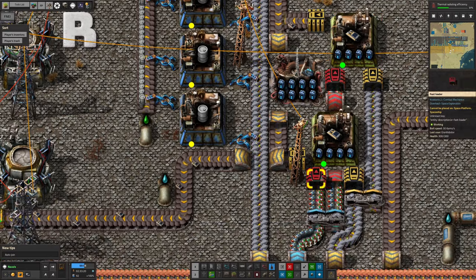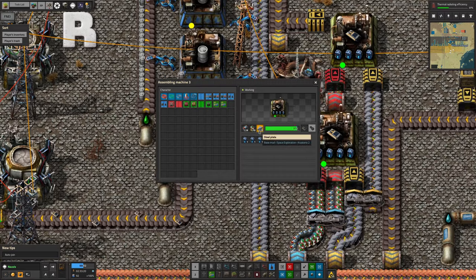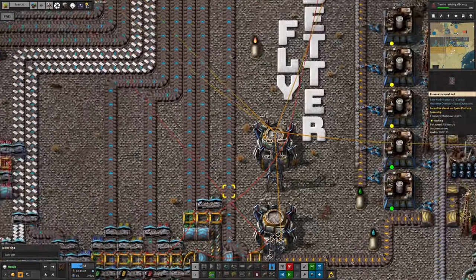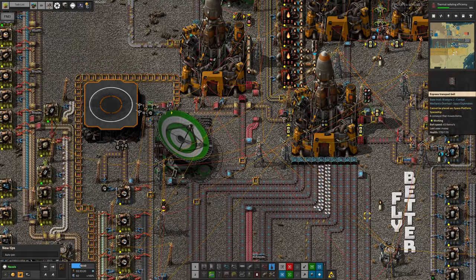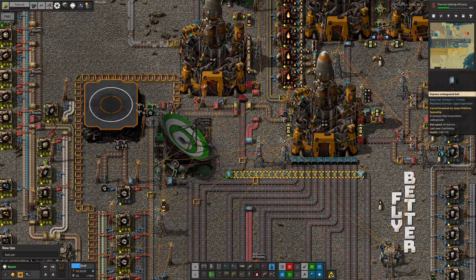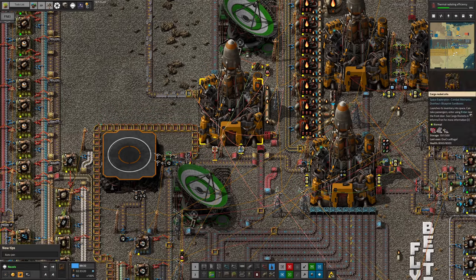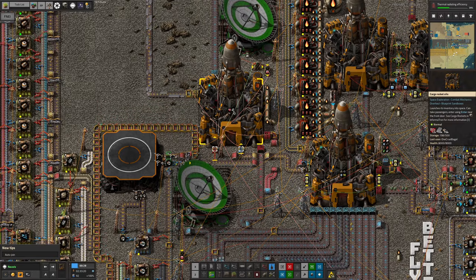You can see the batteries pouring in. This recipe uses batteries, lithium sulfur batteries, and steel, which is an interesting combination. That produces the batteries which are then passed down here and over into the rocket. This is the secondary rocket; the main rocket goes to the space main bus. The belt with batteries loops around and goes up into this rocket, so we're loading them to be taken up into space, charged up there, and put into the trains.